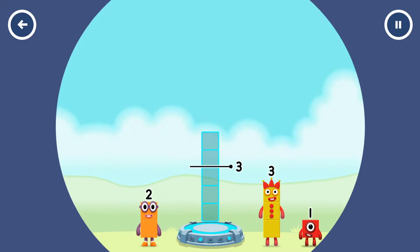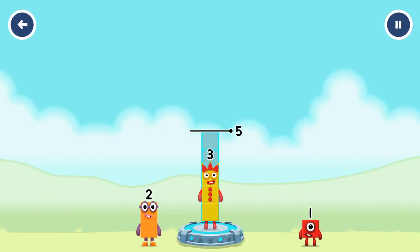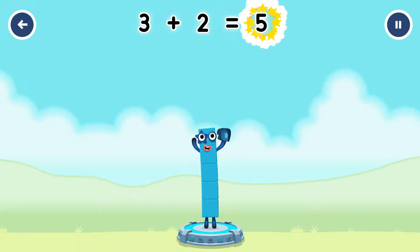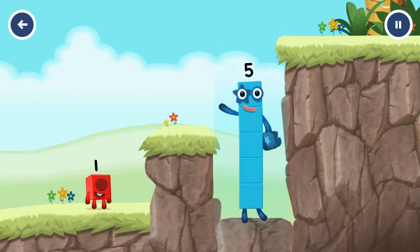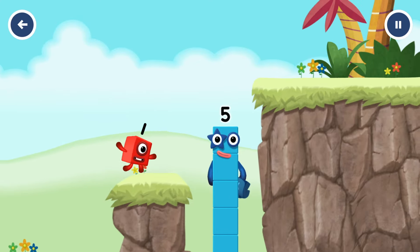Add number blocks to make five. Three, two — three plus two equals five. Yes, you got it!